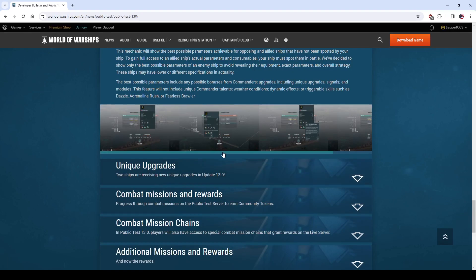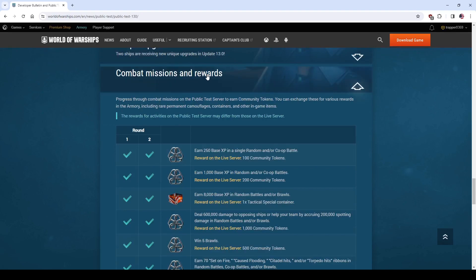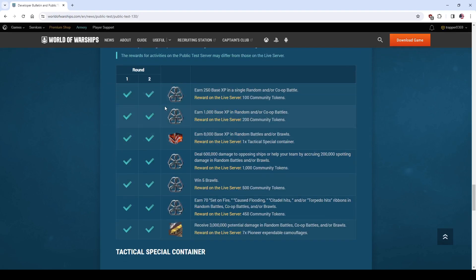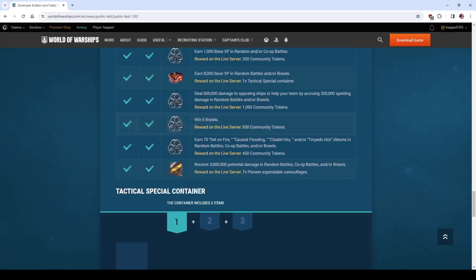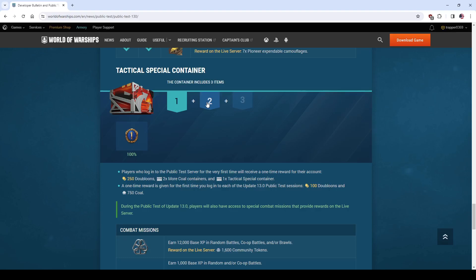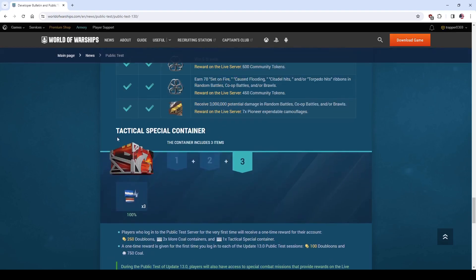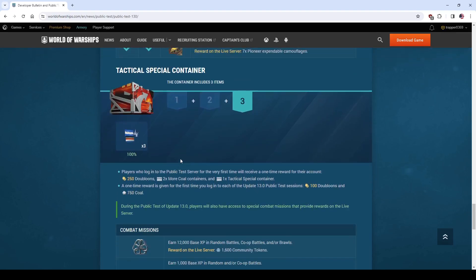Now we're going to go over the ship parameters — they're changing some things here. Here's something I want to highlight: combat missions and rewards. This is going to be stuff that shows up on your regular account, so be sure to complete these missions. I'll go into detail on where you can find these on the test server. This is the container that they're going to give you with the rewards, and the rewards will be the same for whatever amount of containers you get of this type.